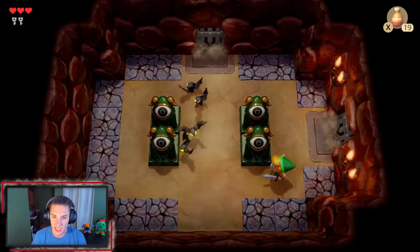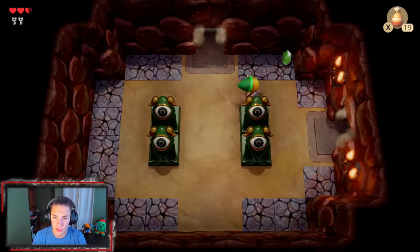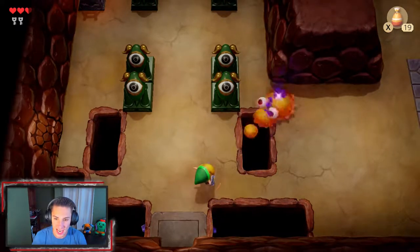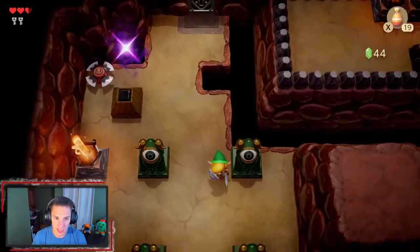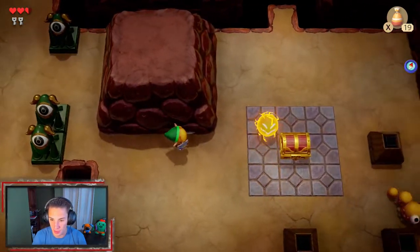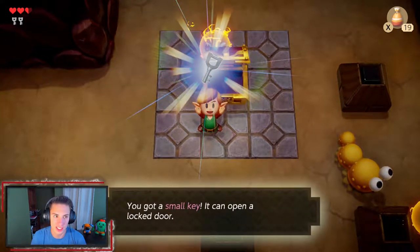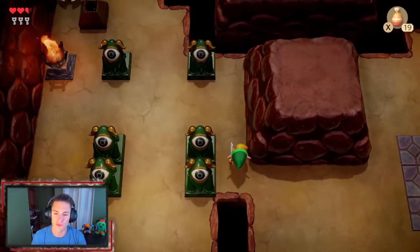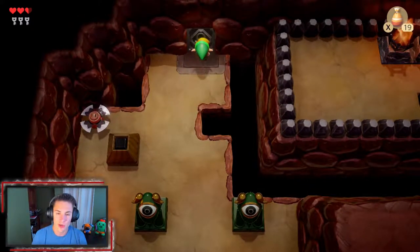The door's closed so we've got to destroy all the enemies. Once the door opens at the top we head up and there are these little caterpillar things. The compass rings again — the chest is right here, so we grab it and get our third small key. This dungeon is pretty straightforward; you just follow the paths. You do have to watch out for these little rolling razor blade enemies.